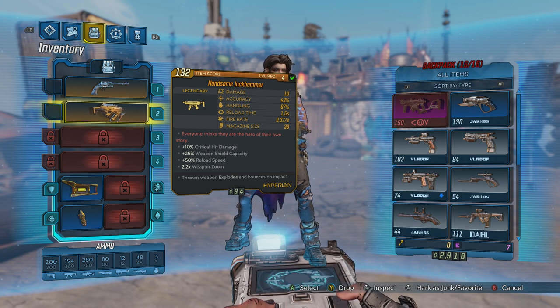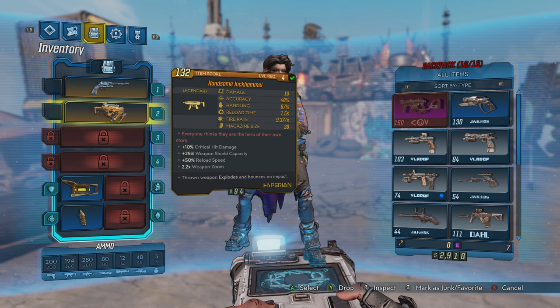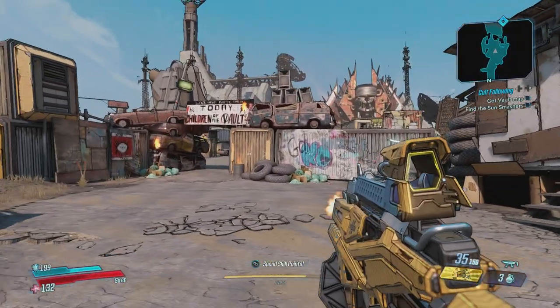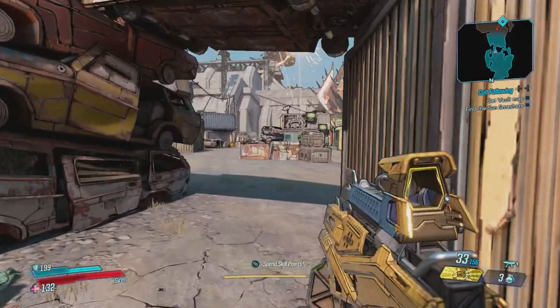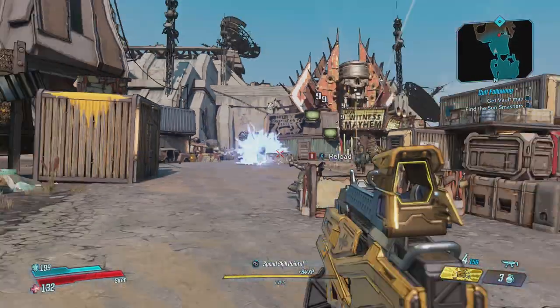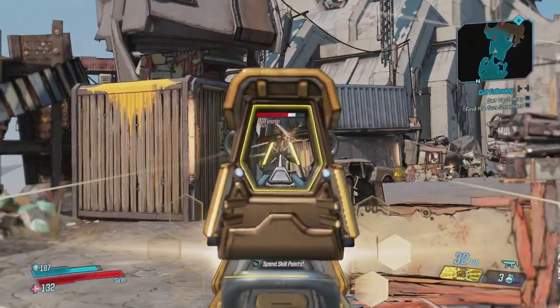Next up we have the Handsome Jackhammer. 'Everyone thinks they're the hero of their own story,' which of course references Handsome Jack, the main villain from Borderlands 2. It is a Hyperion SMG that behaves like a TDor. It is very accurate, kind of low damage, but like all the Hyperion guns it's got a shield on the front of it. Whenever you reload it, it is thrown and bounces around like a TDor.